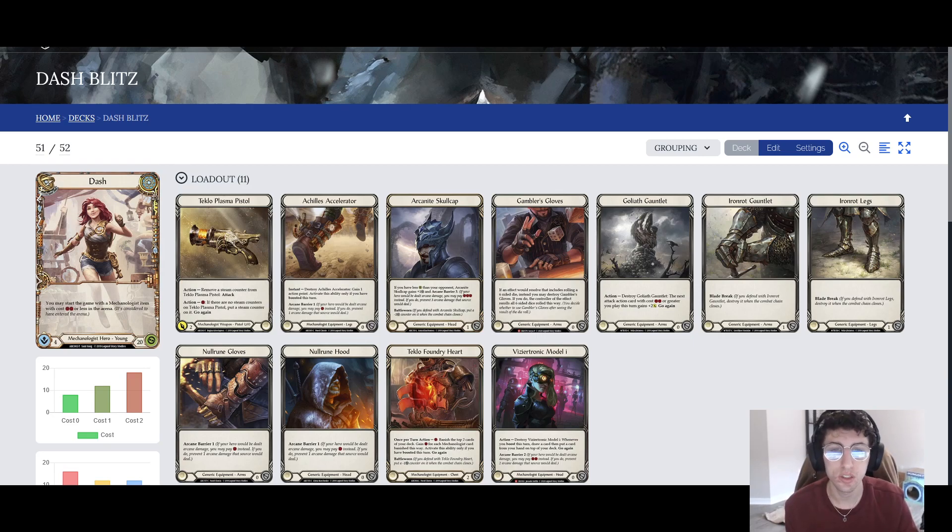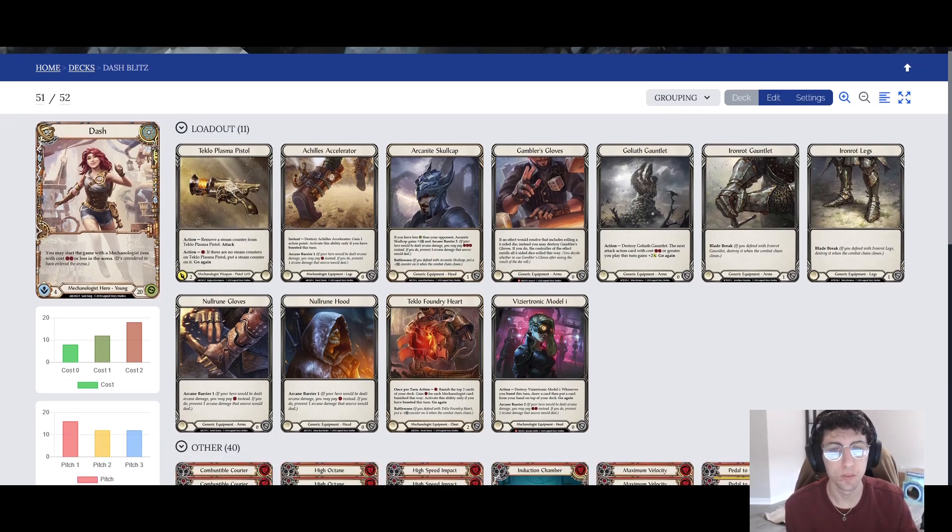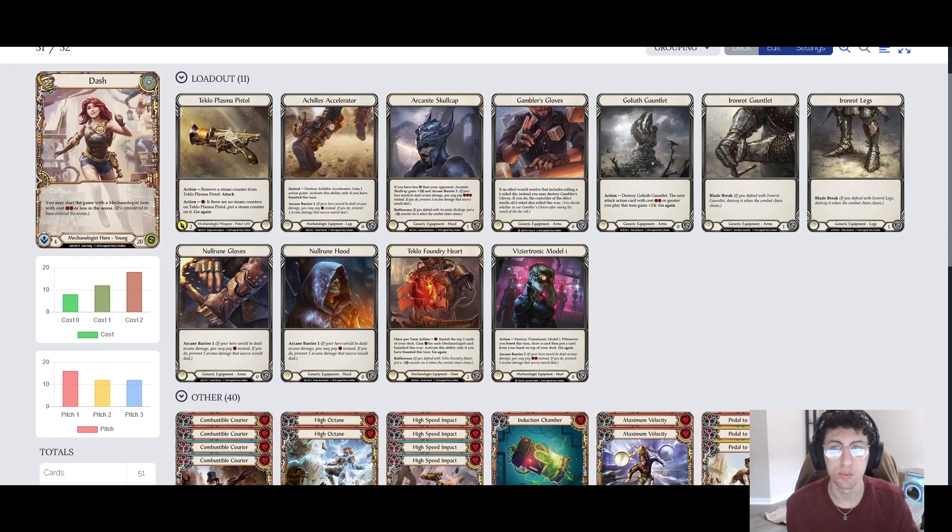So we're going to start with the base deck, fully upgraded. As always in Blitz, you have 11 slots for weapon and armor. We've got our Plasma Pistol, which is her weapon of choice pretty much always, especially in Constructed and Blitz as well. She just has a lot of great items to boost it.